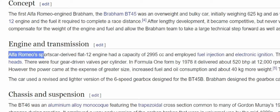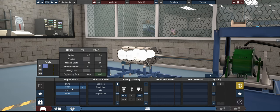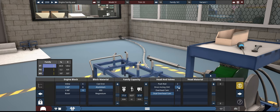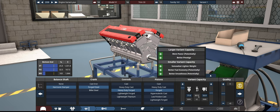Rather interestingly, this Alfa Romeo flat 12 was very similar to the Ferrari flat 12 of the day. The bore and stroke is 77 by 53.9mm. We're going with a V12 now and we'll change this to a flat engine later. Unfortunately we can't make the stroke low enough. The engine is also over 3 liters, and 3 liters is the amount allowed — did they cheat? Let's do some maths.